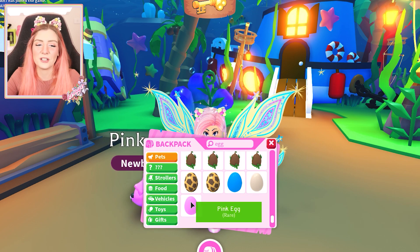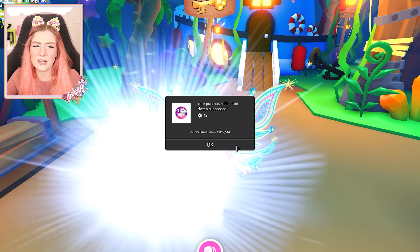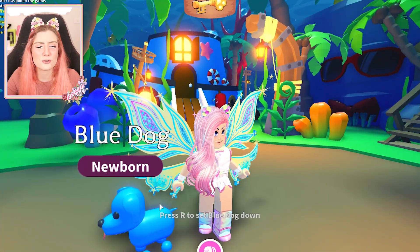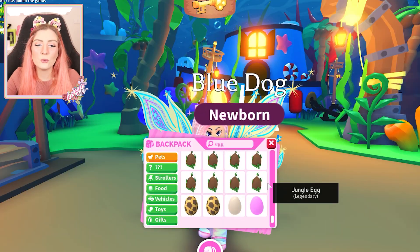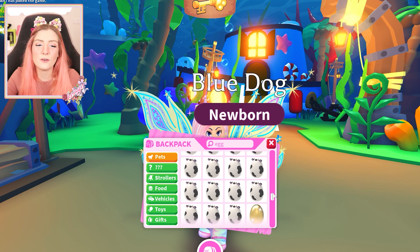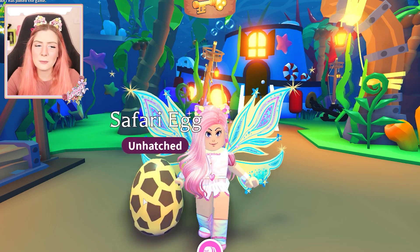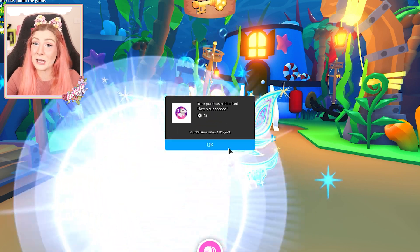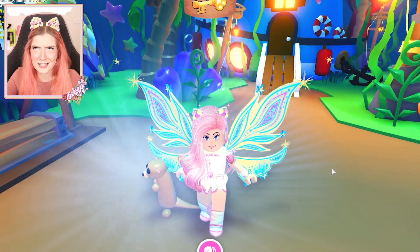Let's open the blue dog as well. I don't know if I've ever had both of them in my inventory at the same time — you're so cute, you little blue dog! Next up I think we have the safari egg, because that was the first special egg. Let's open it and hope for the best. I don't really remember what kind of safari pets there were.